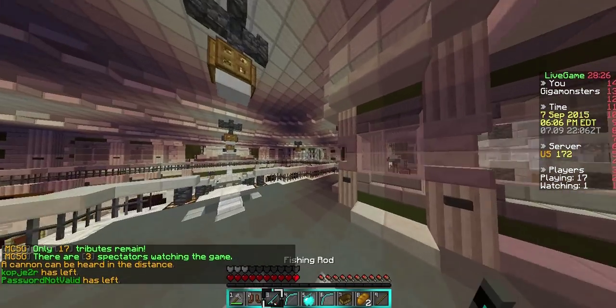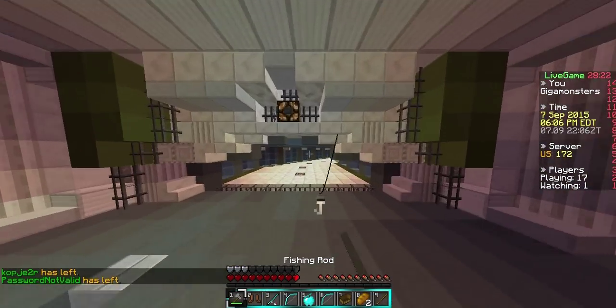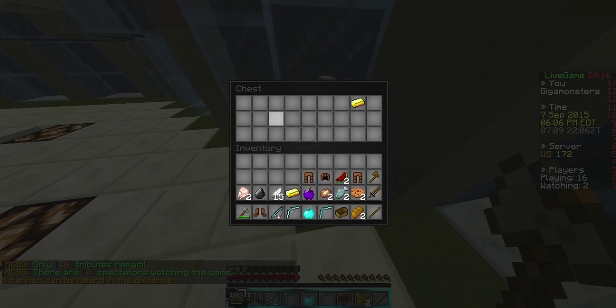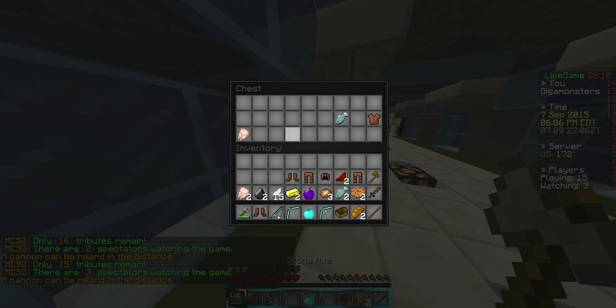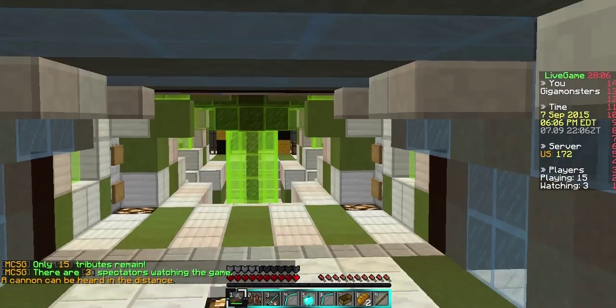About the fishing rod, there's something cool about it that I like. When you right-click it or use it, it actually changes color. It's blue, and now it's green. It looks really cool and it's pretty fancy.